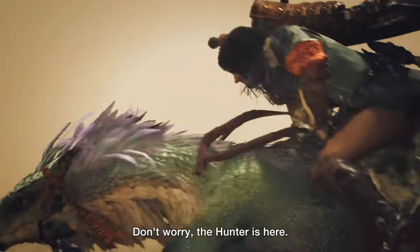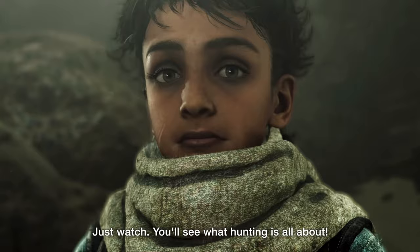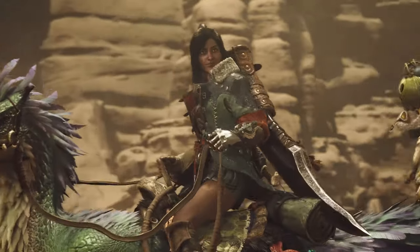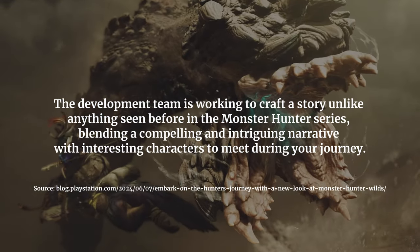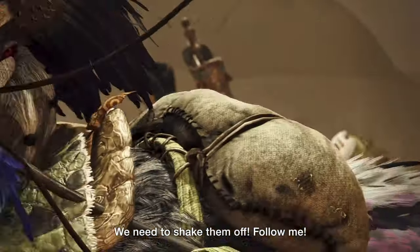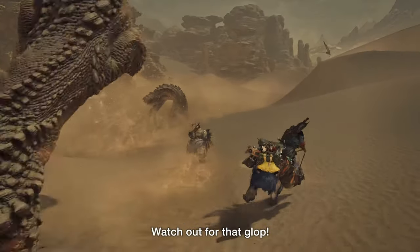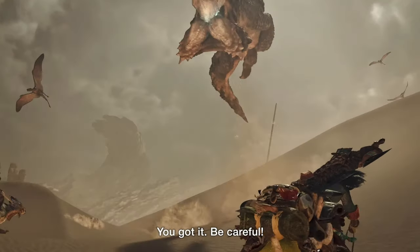We also get to see Alma comforting Nata, reassuring him that everything will be okay. And that's the end of the second trailer. Overall, the second trailer is more cinematic than the first — they're shifting focus onto presenting the game's story this time around. Besides showcasing gameplay, the development team is crafting a story unlike anything seen before in the Monster Hunter series, blending a compelling narrative with interesting characters. We'll probably get more gameplay in the next trailer. Monster Hunter Wilds was announced to be playable for the first time this August at Gamescom 2024 in Cologne, Germany. We'll just have to wait and see what else they share around that time. Thank you so much for watching.